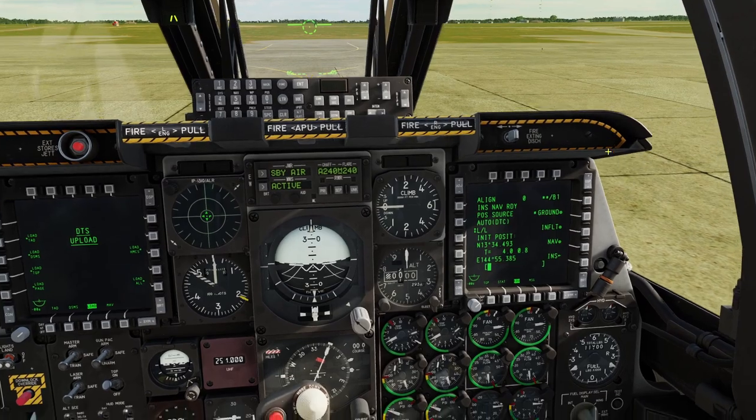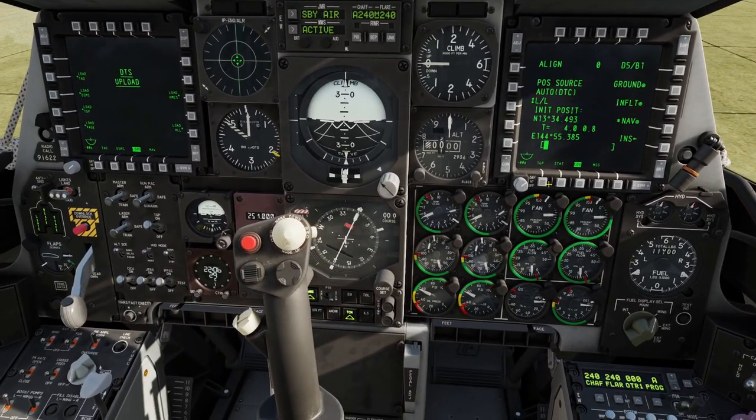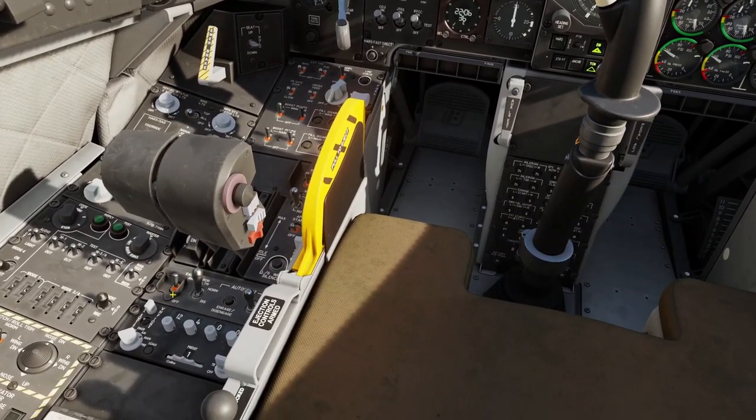Alright, our INS alignment is now done. On the right MFCD we're going to click the OSB button next to NAV, then come down here right in front of our stick and click EGI. Then right behind our throttle we're going to turn the EAC on.